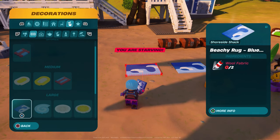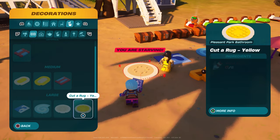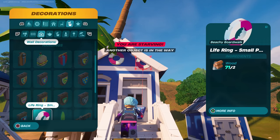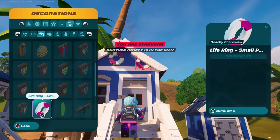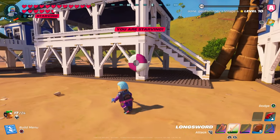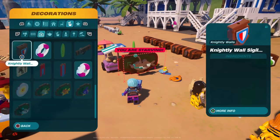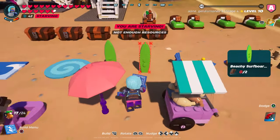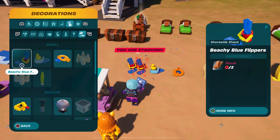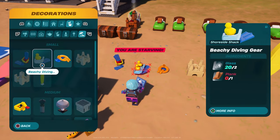Now for the decor items. First we have the Beachy Rug Blue Mod and the Beachy Rug Blue Swirl — both cost two wool fabric, which is kind of expensive. We also have the Life Ring Small Purple Stripe, which goes on a wall, and the Life Ring Purple Stripe, which costs just two wood. Next up is the Beachy Surfboard, which I'll probably put in the swimming shack. We also have the Beachy Blue Flippers, which cost two planks.